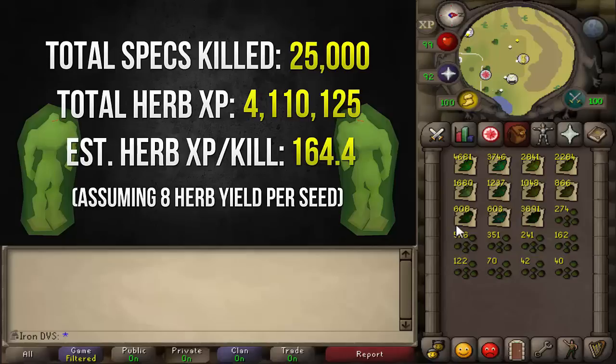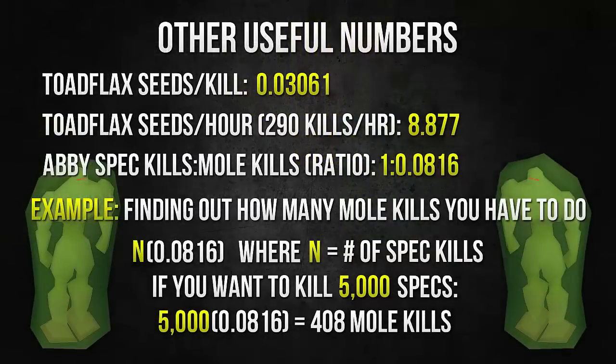So if you guys want to say you have 3 million XP left until 99 and you want to kill some specs, this will give you a good idea of how many you need to do. Of course you will get more XP from doing mole as well, so you can't calculate that all the way, but it gives you a good idea. So there's a bunch of other useful numbers on screen. The amount of toad flax seeds per kill is a specific number you can use to calculate everything else, such as the amount of toad flax seeds you get per hour, which is about 8.87 — assuming you do 290 kills per hour, which with Eagle Eye, 99 range, and a blowpipe is around what you should be getting. I was getting around 280 to 300.